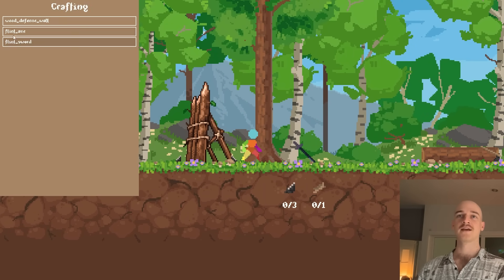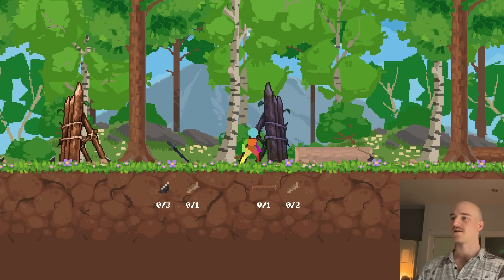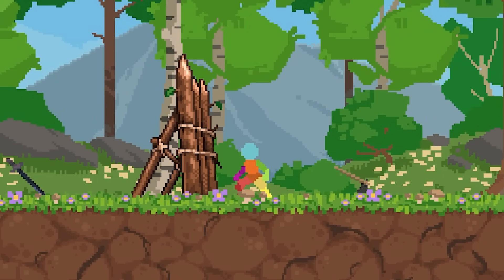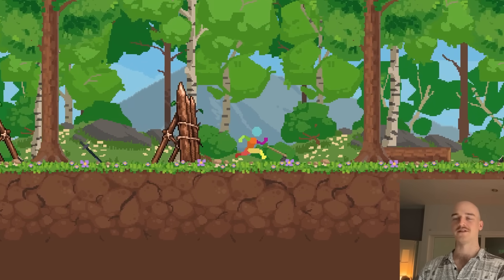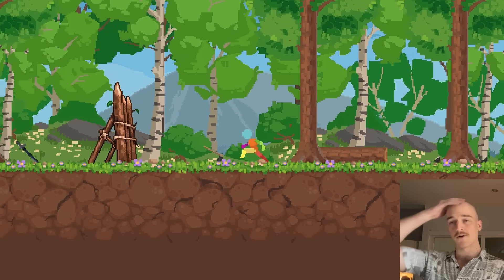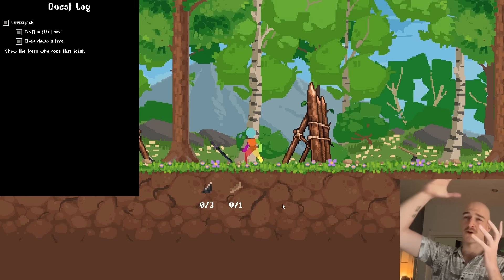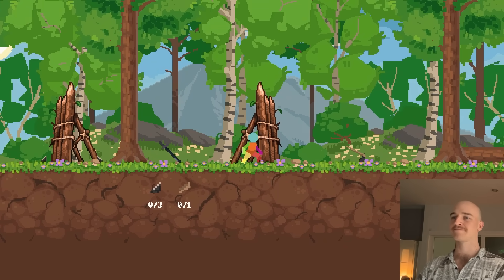So we go ahead and place that — it's going to be important for later. We'll also grab one on each side. Let's also build this little flint sword while we're at it. There's no real direction for this, so I'm thinking the quest log is going to be how I communicate to the player what needs to get done, because right now it's not too clear what you need to do.